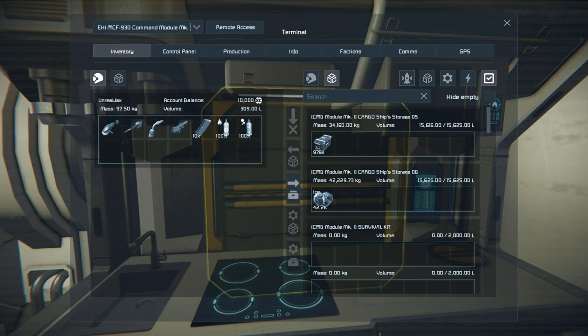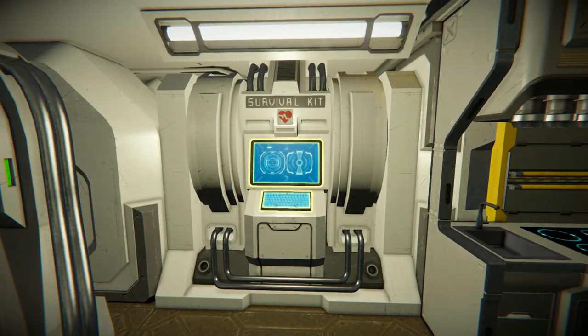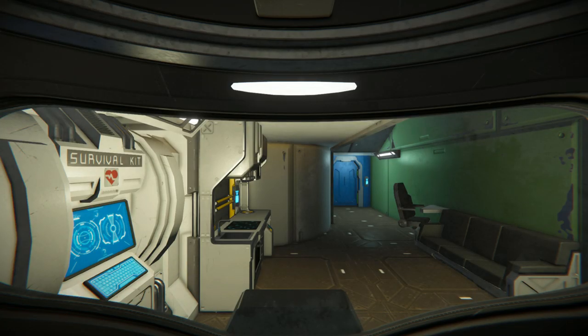We have a button that allows us to access one of the cargo containers which has 976 ammo inside it. To the left there's a survival kit for a quick recharge and two cryopods if you want to be lazy.